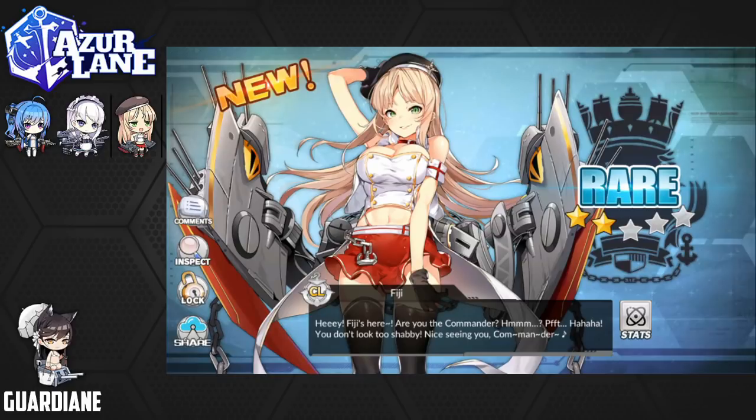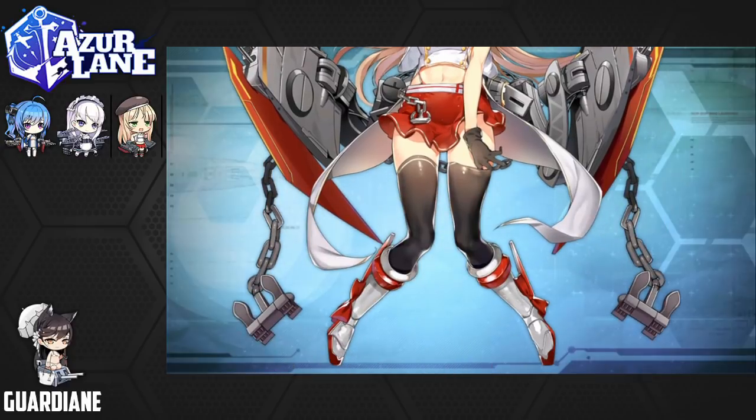She's a rare ship, so she's not like an elite or super rare, but her design is fantastic — very fashionable, very cute. I like her a lot. So we got Fiji. She says: 'Hey, Fiji's here. Are you the commander? You don't look too shabby. Nice seeing you, commander.' We're going to lock her in and take a quick look at her.